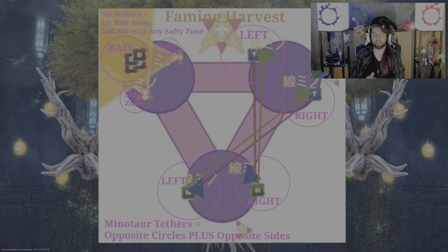Everyone else who has a tether simply goes to the opposite platform and the opposite side of your Minotaur. For example, if you're tethered to a Minotaur on the bottom left, you're going to go to the top right. If you're tethered to the top left, you're going to go to the bottom right.